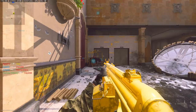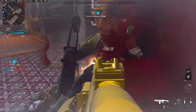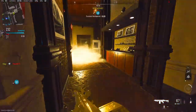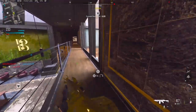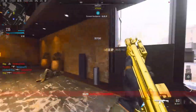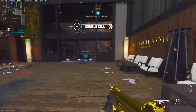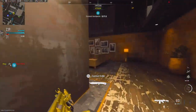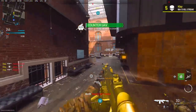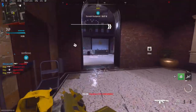I didn't know where they were — I don't have a UAV up so I can't really do much. Throwing flash grenade, throwing C4, I'm reloading. 60 kills — GGs.